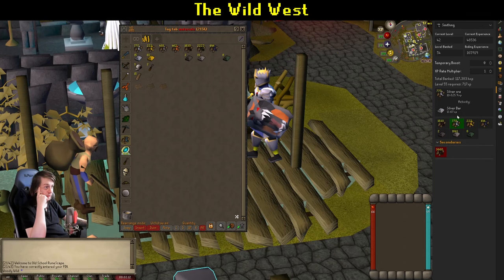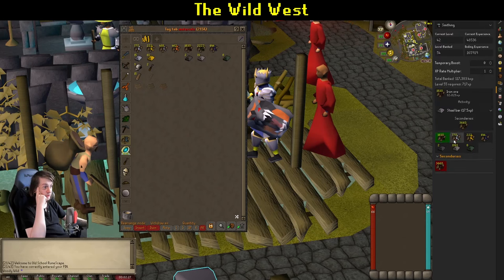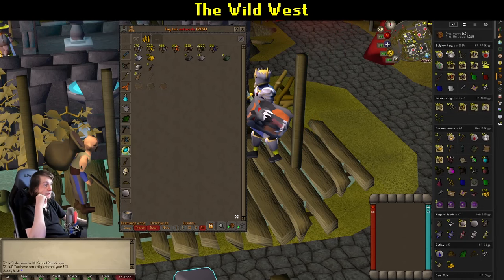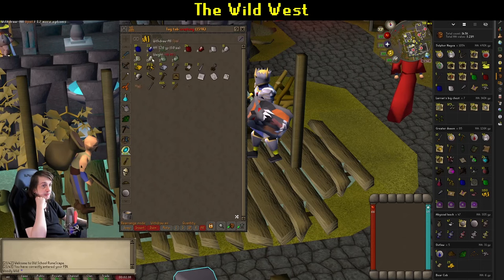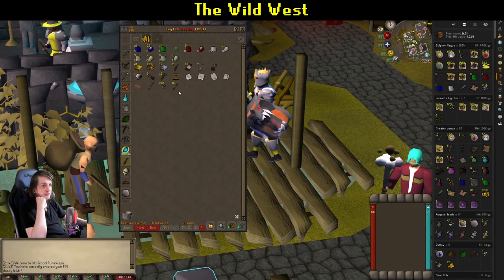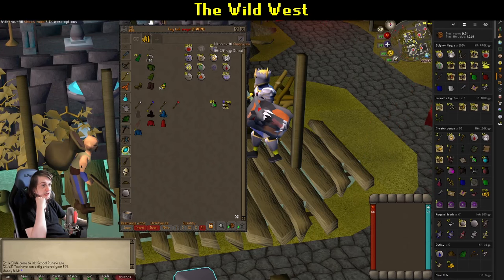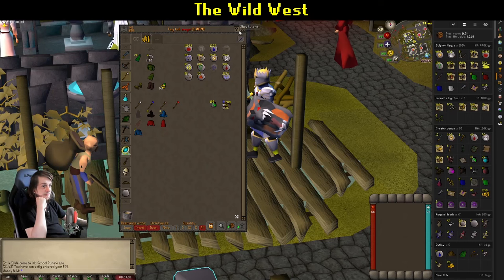We've got regular gold ores, tons of silver, and even some tin and copper if we want to use them. Tons of ore built up from the Sulphur Nagua, plus a bunch of gems — quite a lot of emeralds built up now. We've got some battle staffs, and a bunch of runes too. These chaos runes are huge, going to carry us through the next 10 mage activities. We've even got some death runes — very, very nice. Good all round from the Sulphur Nagua.